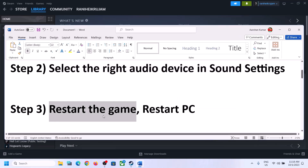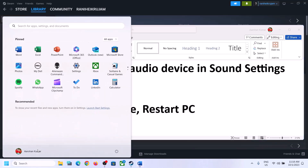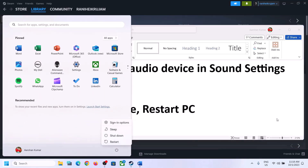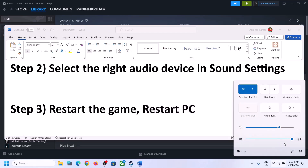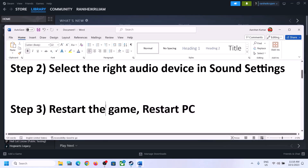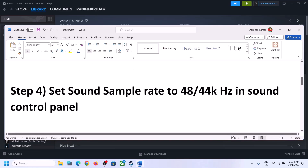The next step is to restart the game. If the game is running, close it and then launch it once again. If that does not work, restart the computer. After the system restarts, again select the right audio device and make sure the correct audio device is selected.